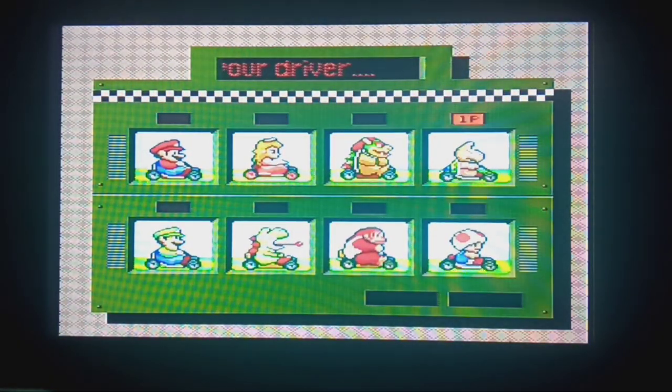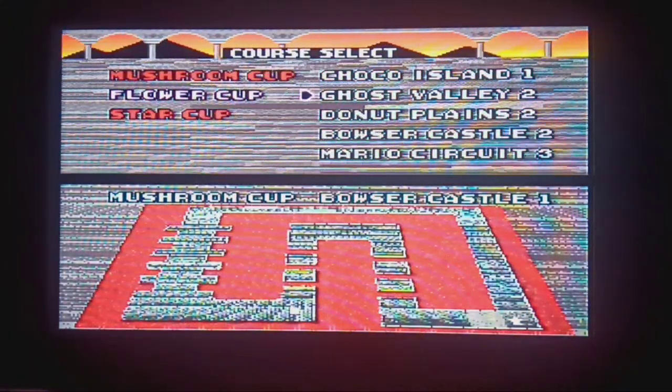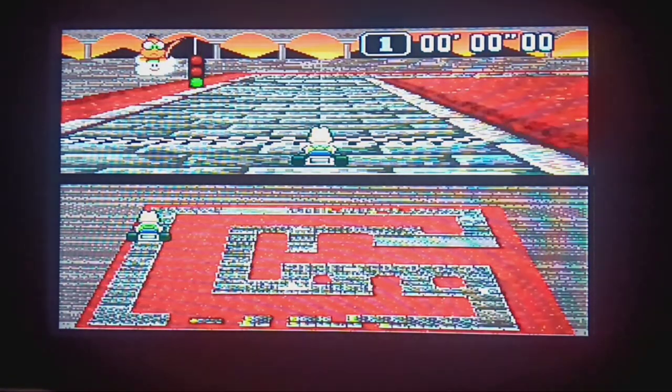Who do we want to try? I'm pretty out of practice, so I guess we'll go with Koopa here. Let's go over to Bowser's Castle number 2. Practice will warm up to this one — my previous times, as you can see here. Now let's see how we do. Gotta get focused here. This one's a bit harder.